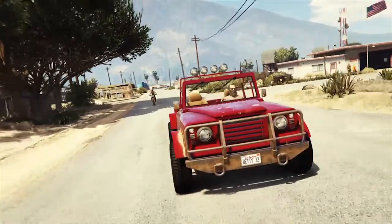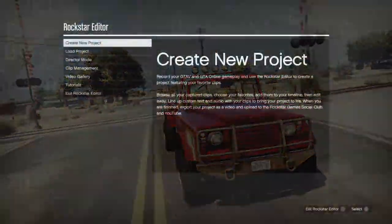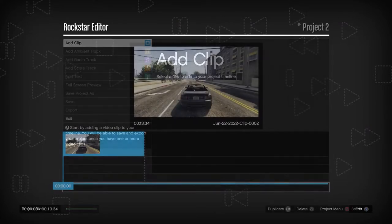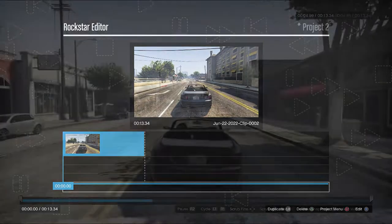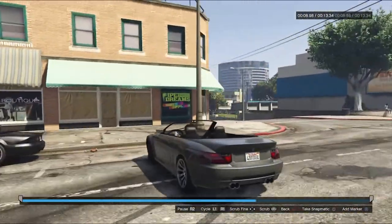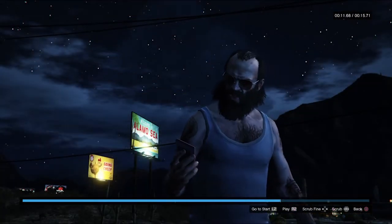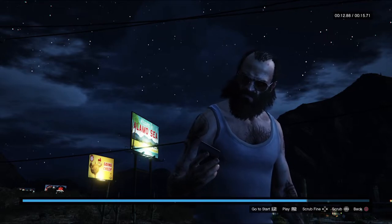Okay, this is a pretty long-winded section but here we go. Firstly you need to create a new project and add your recorded clip to that project. Then view the timeline and press X to edit. R2 plays the clip, so find the part of the video that you want to photograph. Once you've found that moment, press X — this will add a marker so that you can find it at any time.